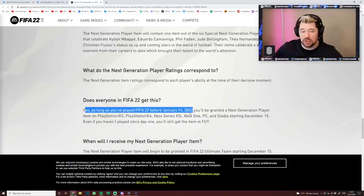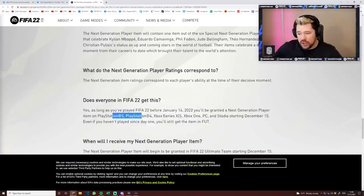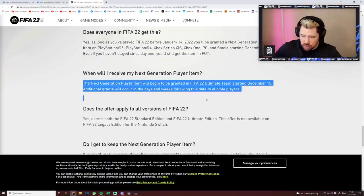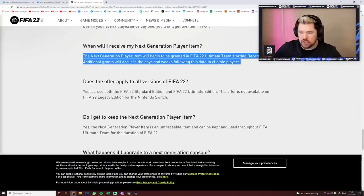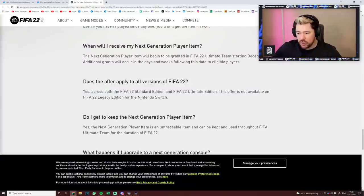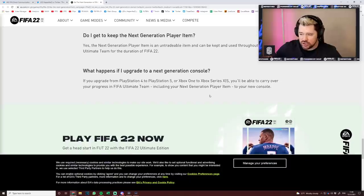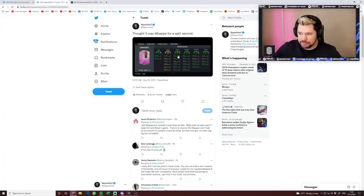Yes, everyone gets this — as long as you played FIFA 22 before January 14th, 2022, you can log in right now and get yours. You'll be granted a next generation player item on PS5, PS4, Xbox Series X and S, Xbox One, PC, and Stadia starting December 15th. Even if you haven't played since day one you'll still get an item. The offer applies to all versions of FIFA 22, you do get to keep the item, and if you upgrade to a new gen console it travels with you.